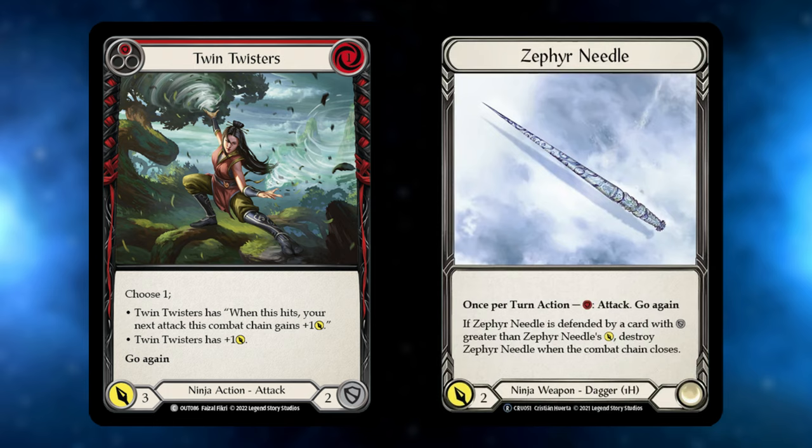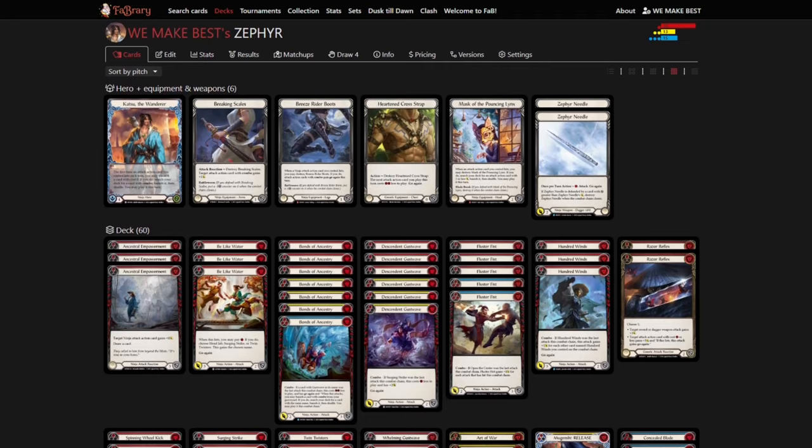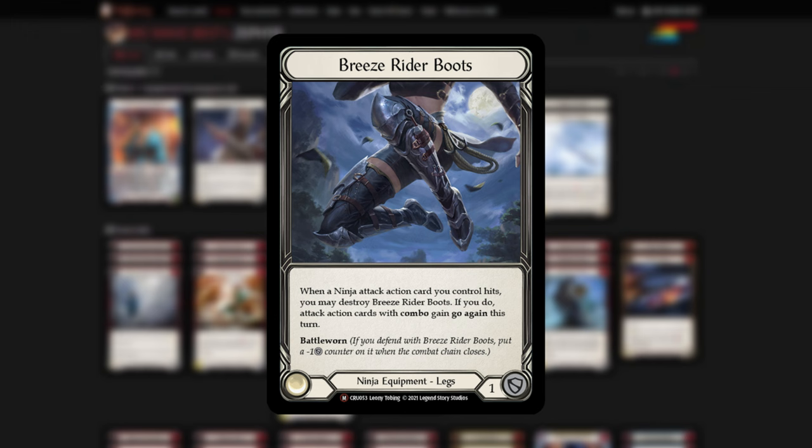Zephyr actually has a lot of viability when you build around it. Let's go over the rest of the deck. Starting with the equipment, we're going to be running Braking Scales to even further increase the difficulty for our opponents to block our on-hits. We run Breeze Riders over Snaps because Breeze is going to allow for literal OTKs by giving all of our combo attacks go again, as well as having that one extra block that comes in handy quite often.